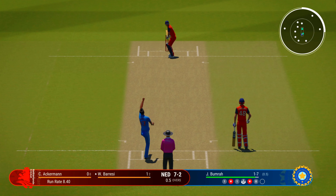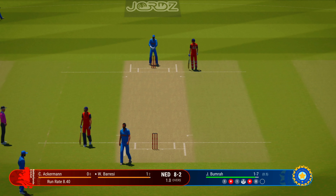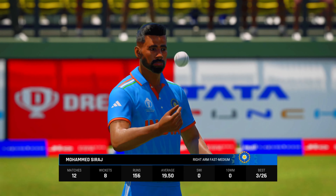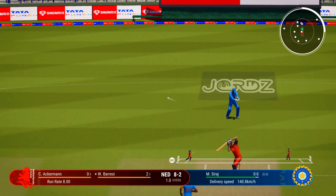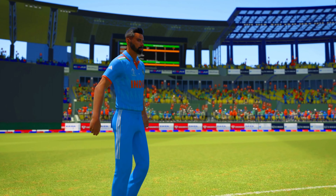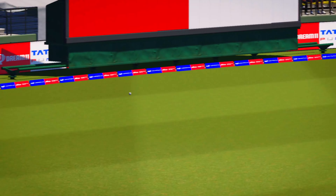First ball for the batter coming in — misses everything. Didn't get the feet moving, played down the wrong line, threw the hands at it, got nothing on the ball. Pulled away but straight to square leg. Eight runs in that over — Netherlands are eight for two.